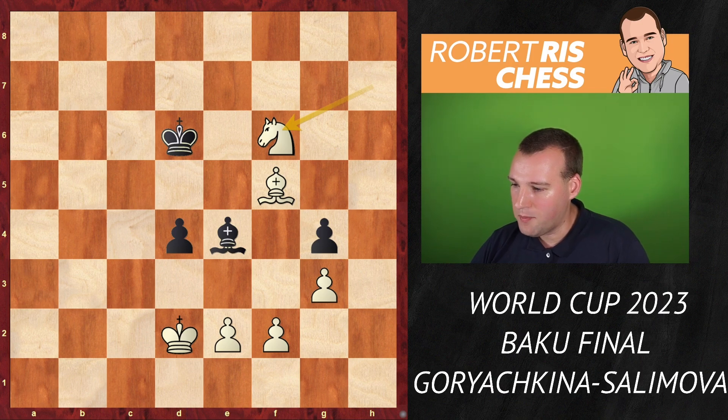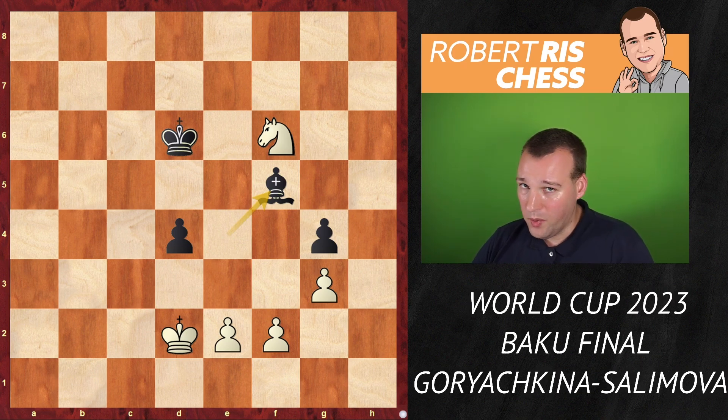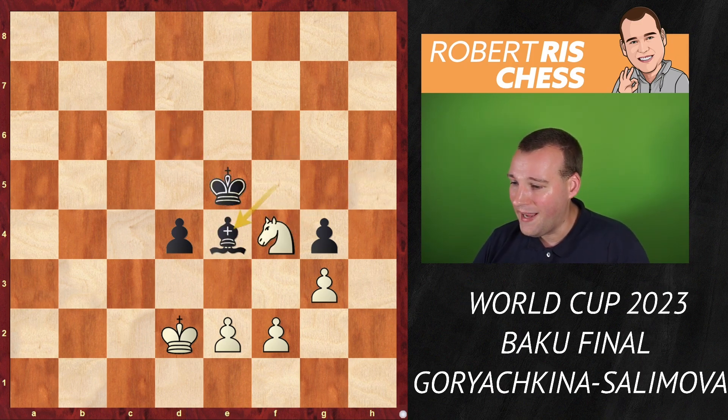After bishop e4, knight takes f6 was played, bishop takes f5 — and all of a sudden we have a free versus two with bishop versus knight. Is white able to win it? That's the big question. Practically, with both players on 10-20 seconds increment, things are not simple. Knight h5, king e5, knight f4, bishop e4 — black still has a nice grip on the third rank, so there is no progress for white yet.